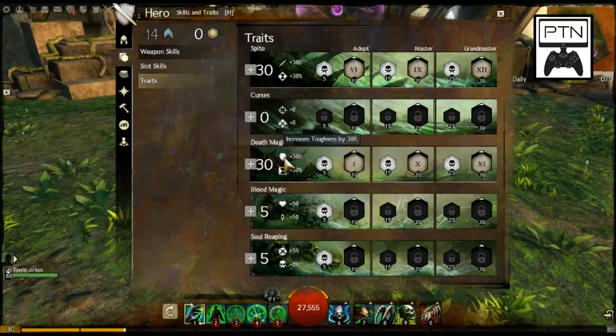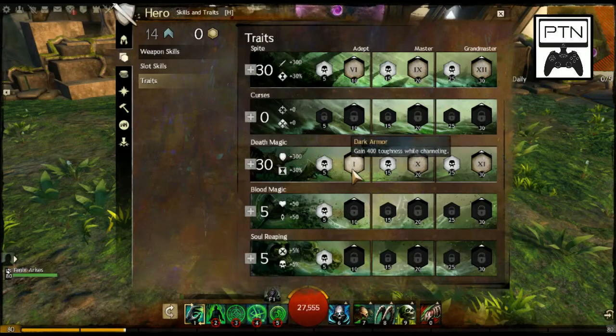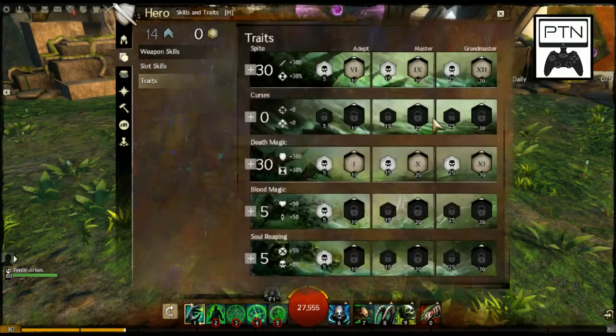What's really good in Death Magic is the increased Toughness — we're trying to outlast and survive with nearly 30,000 health. Moving up the line, there's 'Gain 400 Toughness While Channeling.' Every single Staff ability is a channel except the auto-attack, so you almost always have that extra 400 Toughness when you need it, putting us over 2,000 toughness total, which is incredible.